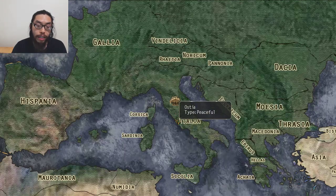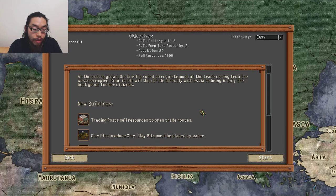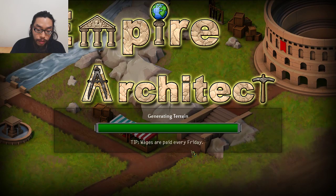On to the next level: Ostia. The governor needs to establish a trade city near the mouth of the Tiber. The city needs a moderate population with the ability to buy and sell goods abroad. As the empire grows, Ostia will regulate much of the trade from the western empire, and Rome itself will trade with Ostia for the best goods. Lots of new industry and trading - sounds cool!